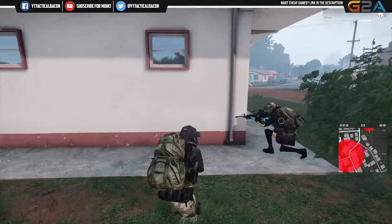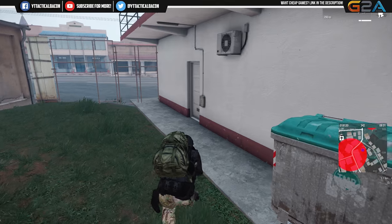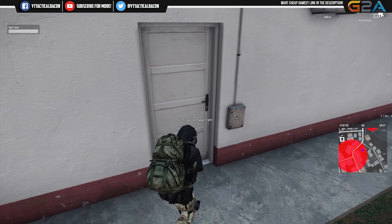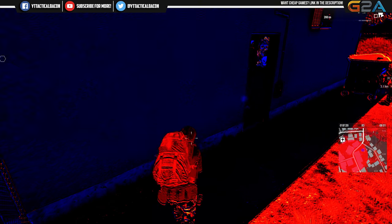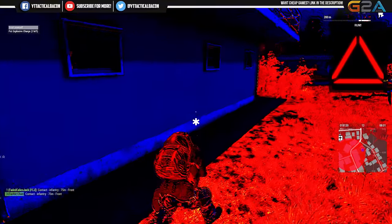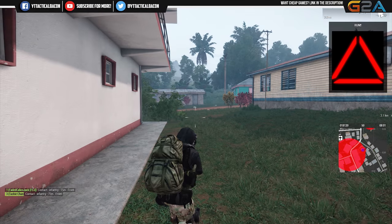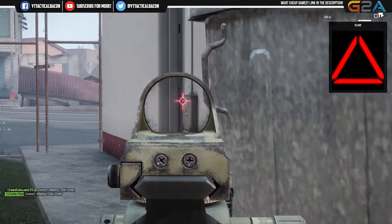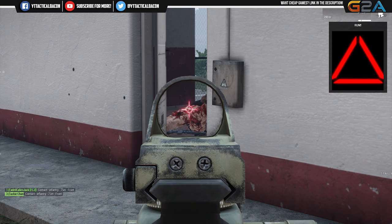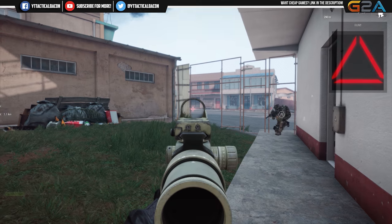There's definitely someone in this house, I can see him through the window. Oh yeah, there's a couple people in there. Alright, I have a door over here. Oh fuck. Shit. What the fuck is that? I got one of the guys in there. Oh shit, shit — move, move, move.